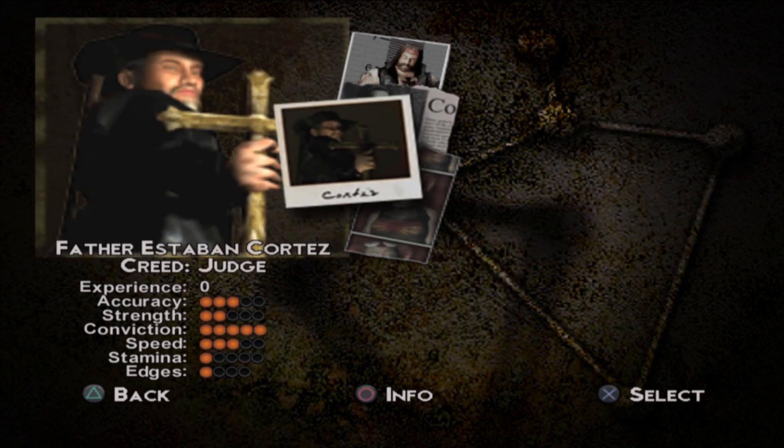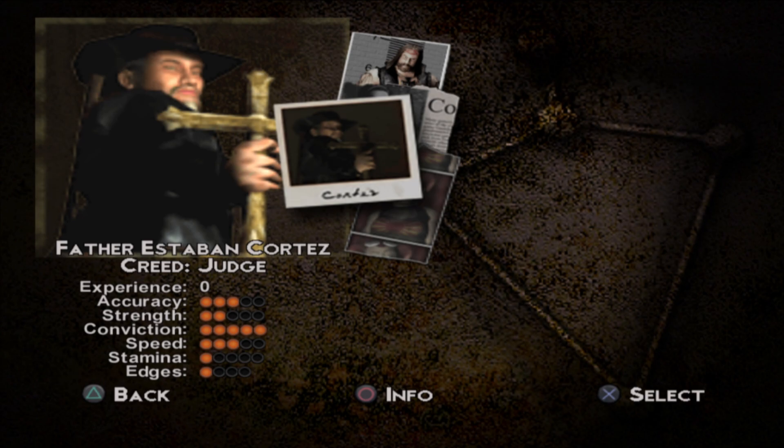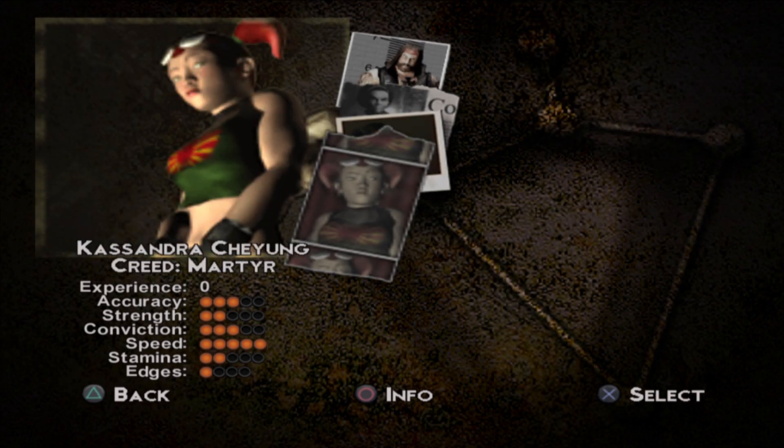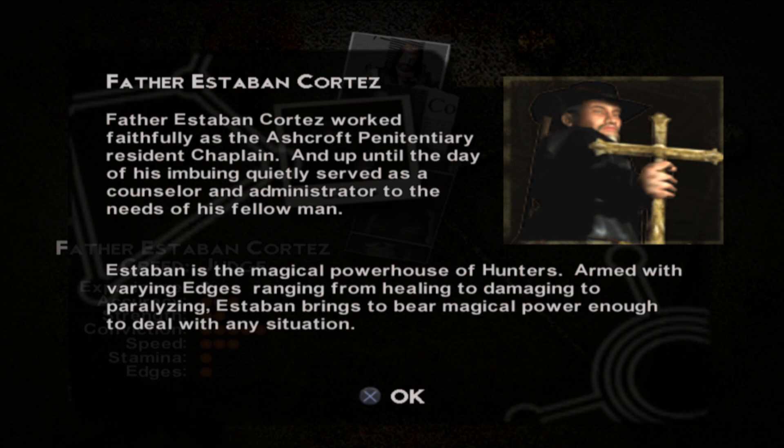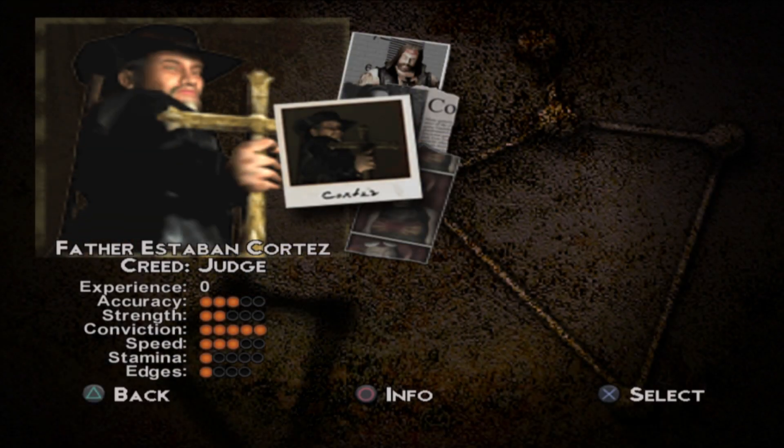I would probably say Father Esteban might be more my style, but then Cassandra's quite fast. Let's give Father Esteban a go. Father Esteban Cortez worked faithfully at the Ashcroft Penitentiary as resident chaplain, quietly serving as counsellor and administrator. Esteban is the magical powerhouse of the hunters, armed with varying edges ranging from healing to damaging to paralyzing. Yeah, sounds cool. I always play these games like I'm playing as a kid — you just pick someone because they look cool.